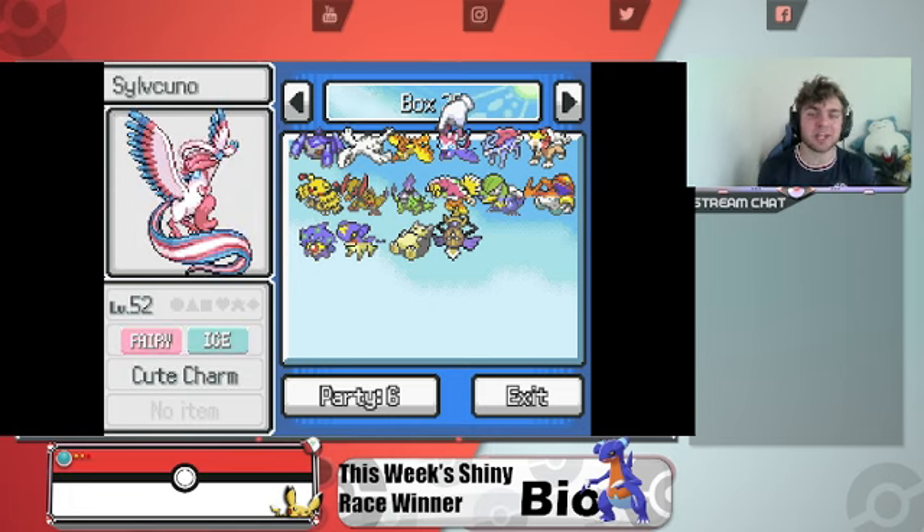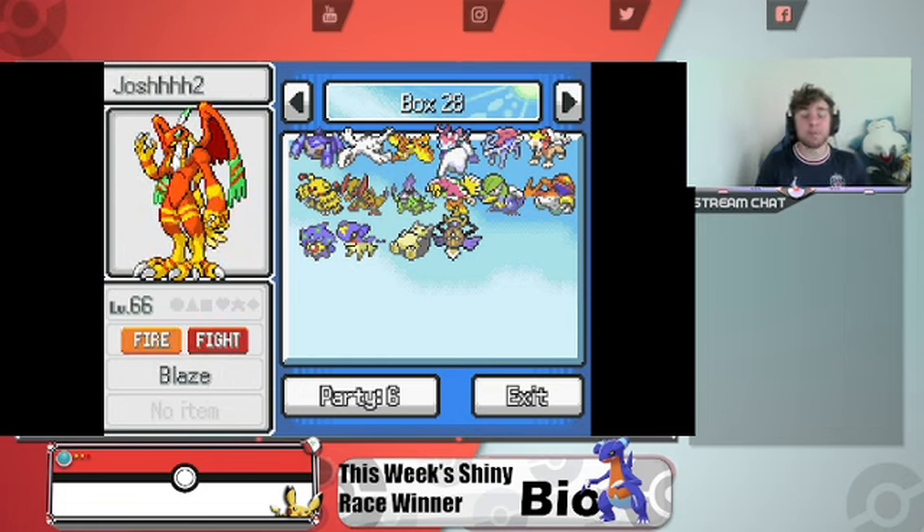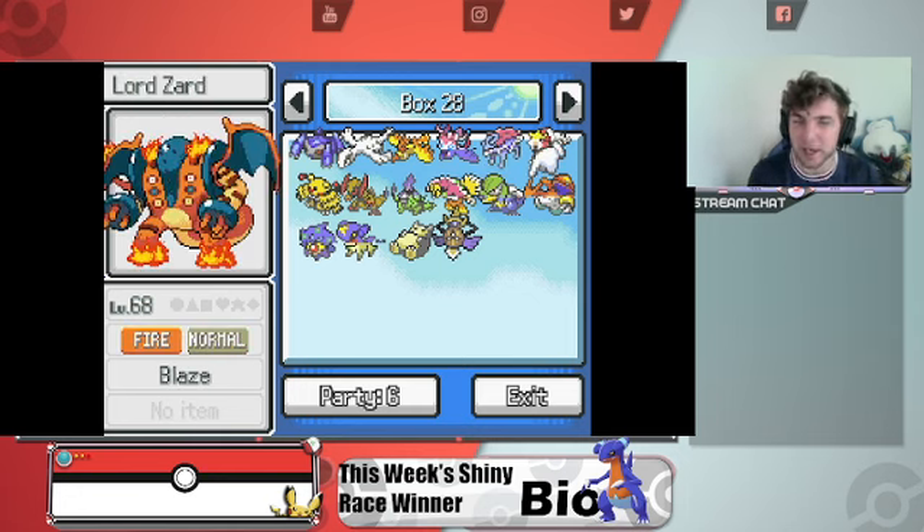We did actually beat the Nuzlocke — that video's coming soon — and we beat it with this team here. We got Champ, aka the Chandelure and Tyranitar, which looks amazing. We got Ho-Ho and Blaziken with Josh 2. We got Queen 2 after losing a Gardevoir fusion, which was rough, but it's with Feraligatr — honestly just for typing. Then we have Lorzard, our starter from the beginning, who took us all the way to the end.